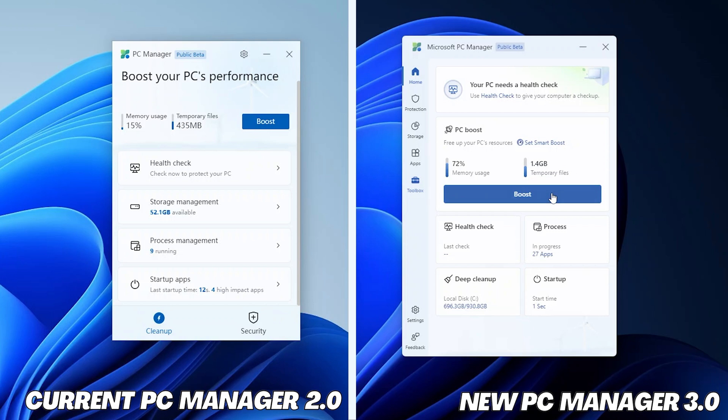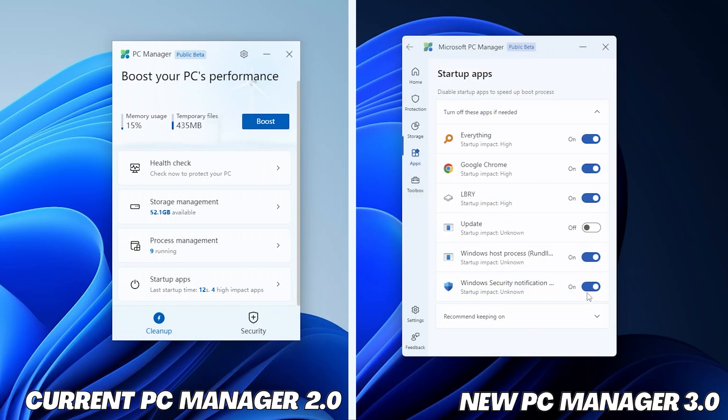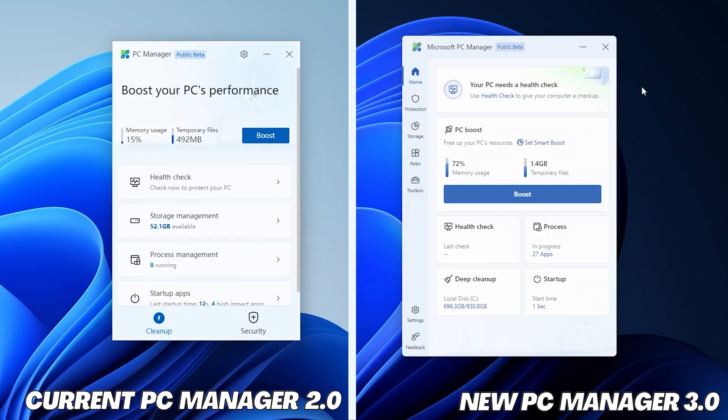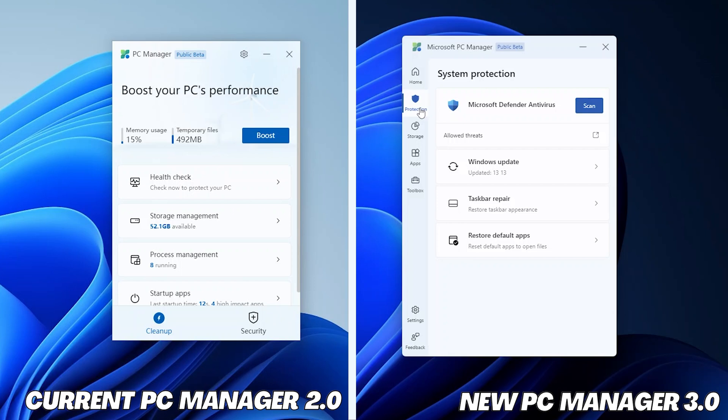Going back, the health check is the same. You will not find storage management in the new version; instead you will find Process, Deep Cleanup, and Startup options. Clicking on Startup shows the startup apps — this option also exists in the current PC Manager, but the newer home page looks much more accessible. For those not completely aware of Microsoft PC Manager's capabilities, I'll attach a link in the description. In a nutshell, Microsoft PC Manager is a tool to optimize your PC.